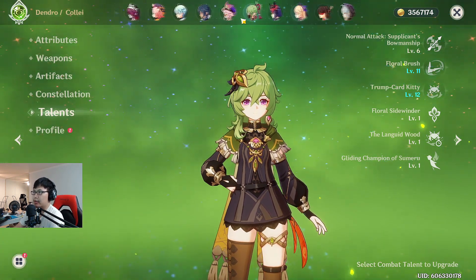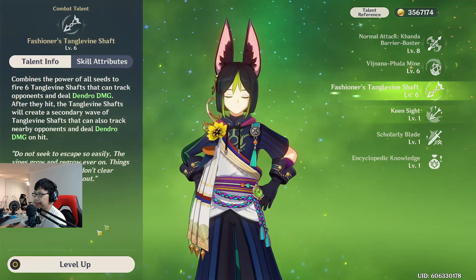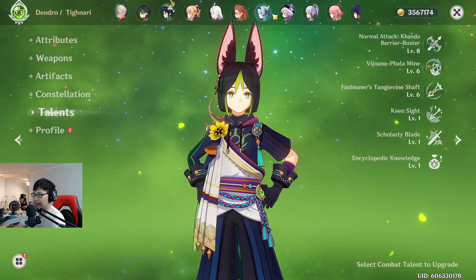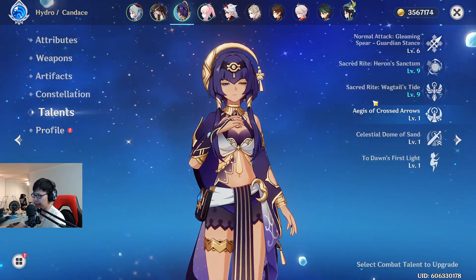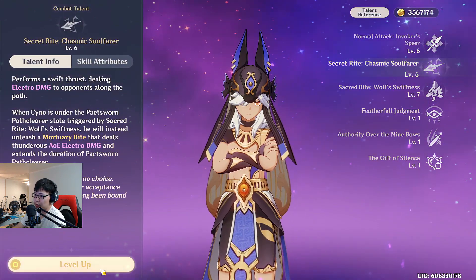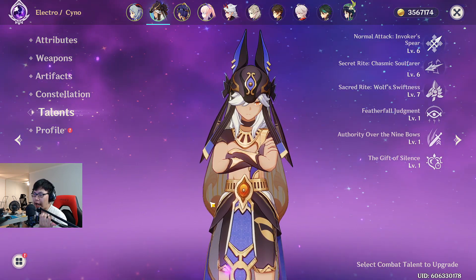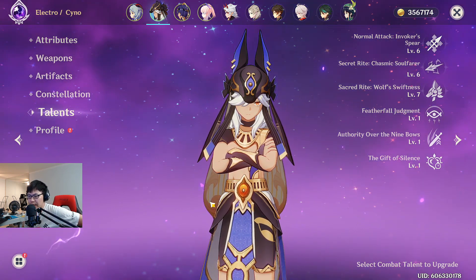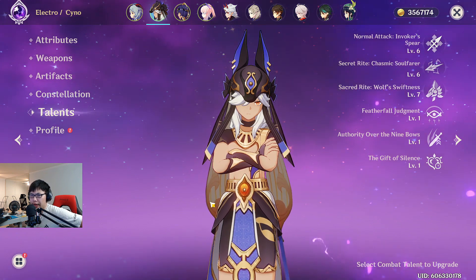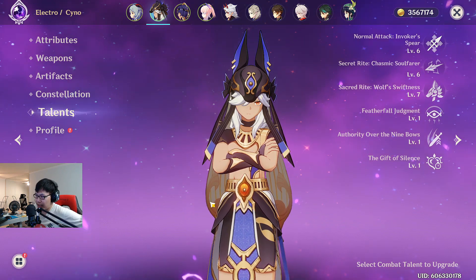Cyno and Candace also need Raiden Shogun weekly drops. Including Dendro Traveler — who also needs Raiden Shogun materials — that's five characters almost in a row who all need Raiden Shogun weekly boss drops. It's really funny because when the Raiden Shogun weekly boss first came out we had only a couple characters who needed them, and all of a sudden with Sumeru we've got four to five in a row. Holy escalation, Batman.